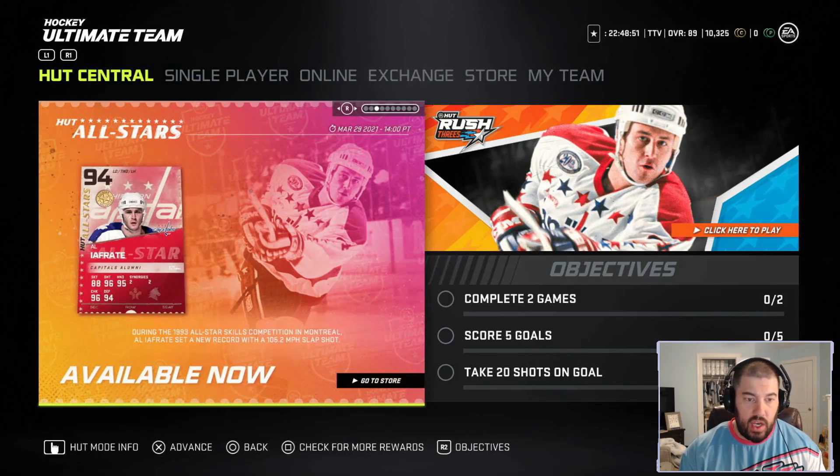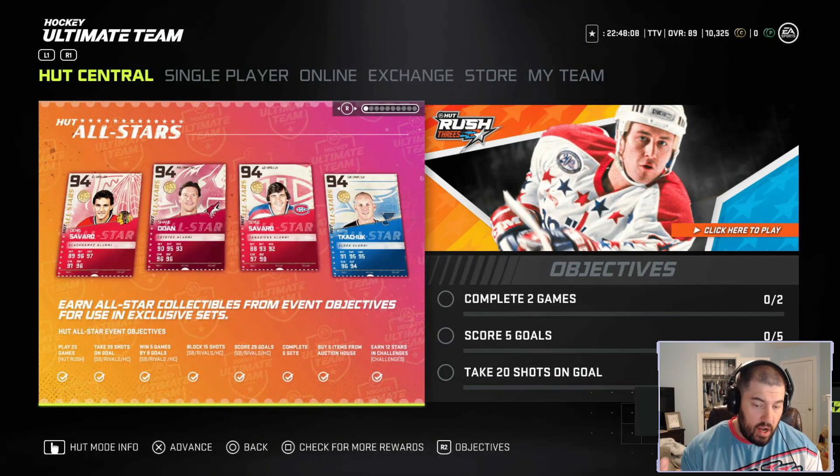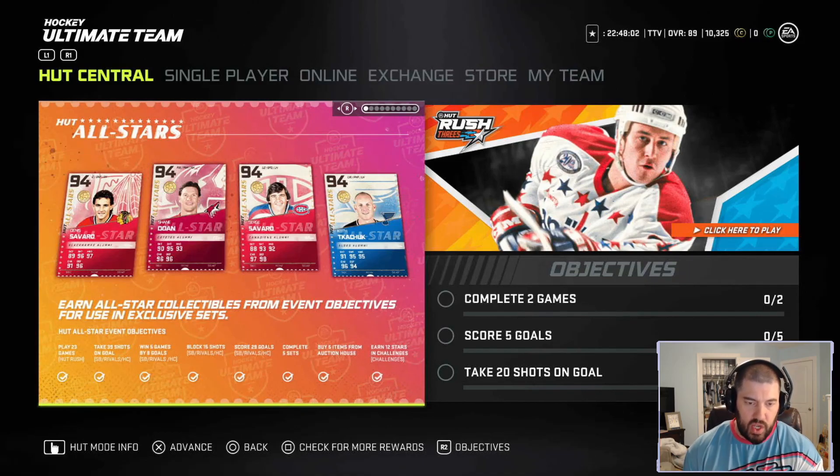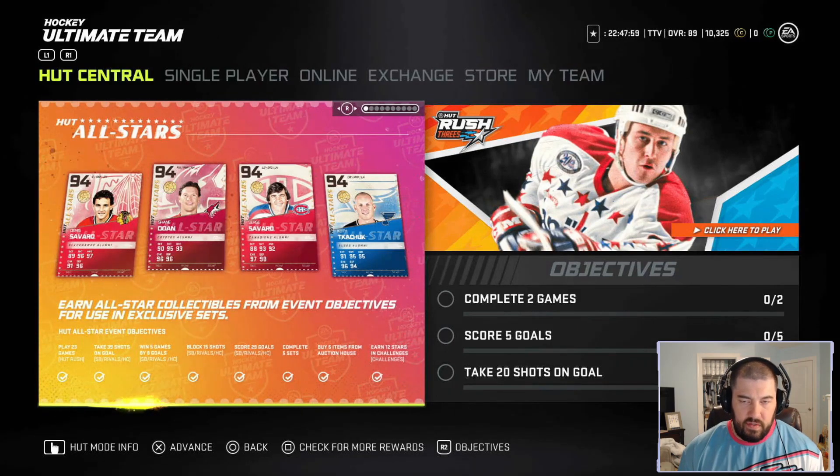Al Iafredi is another card you can earn through specific sets — he has two Distributor and two Workhorse versions. I'm going to include him in the Chewy reviews. Now that we've gone over each of the cards that have come out today for this event, let's go to the sets and see what's available to us for the next two weeks.